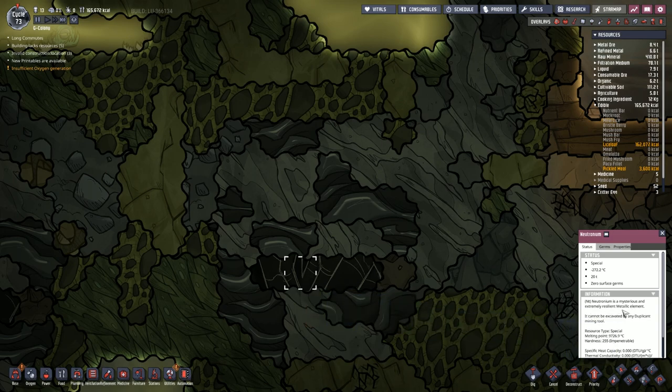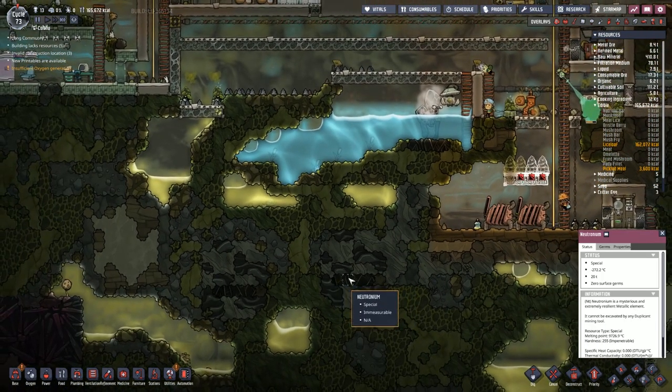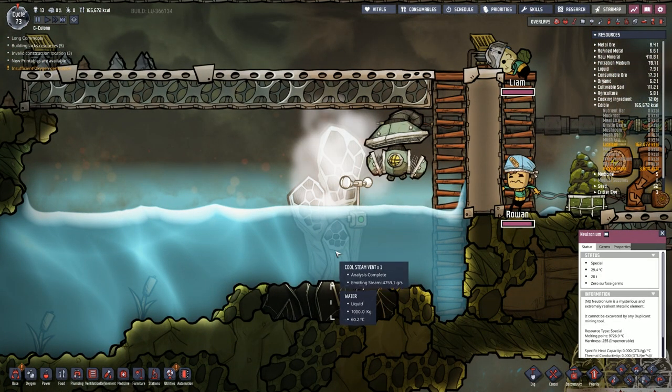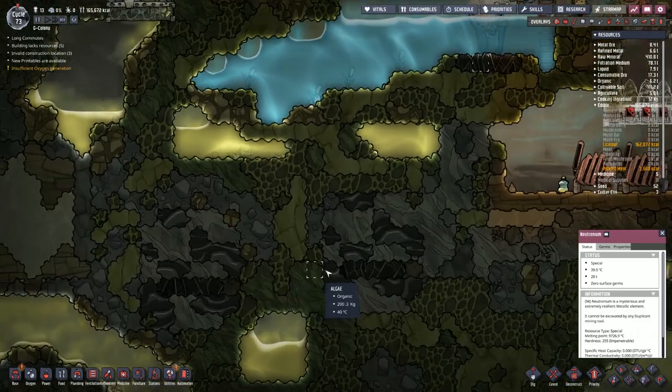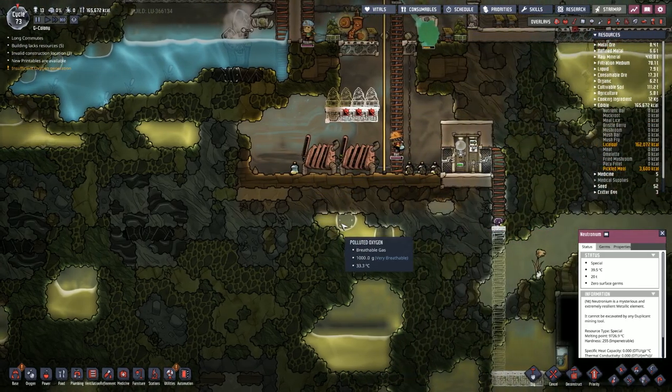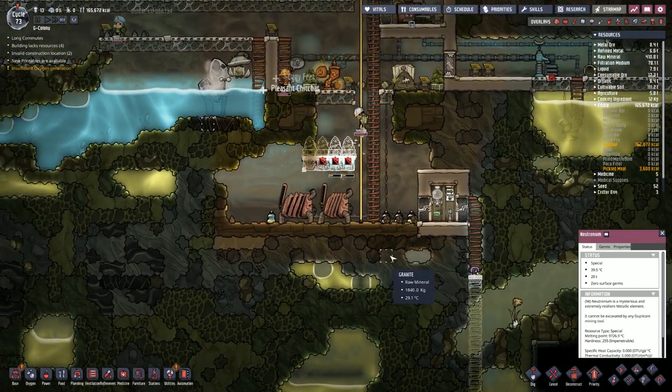Neutronium — mysterious and extremely resistant metallic element, cannot be excavated by duplicant mining tools. Do you know what's placed above those? Steam vents, or other types of vents. There might be something there. There's only one way to find out.